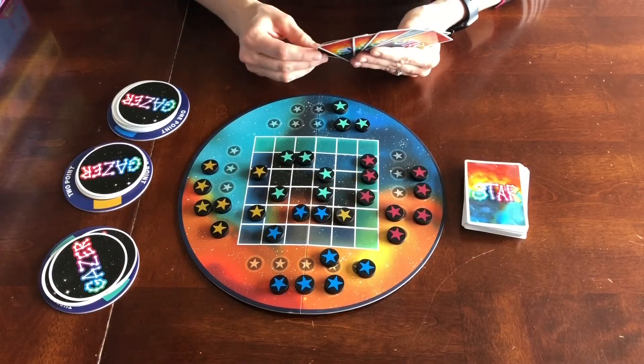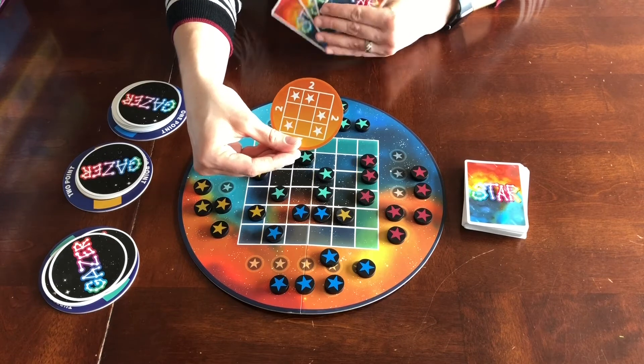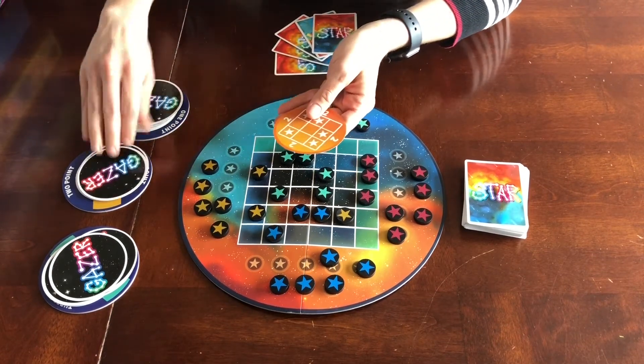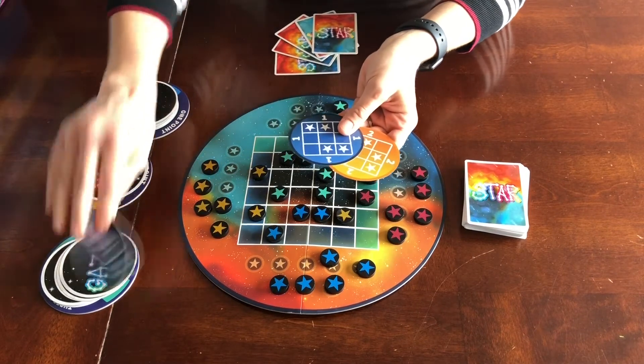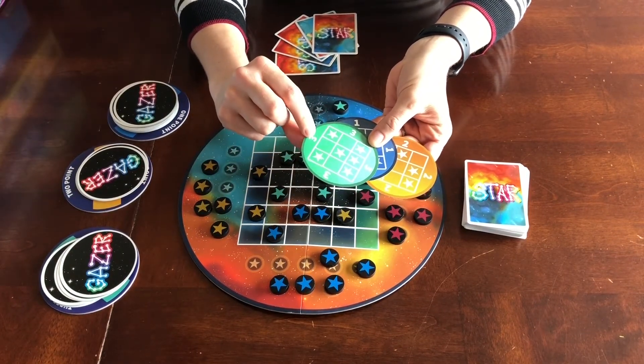In Stargazer we are trying to create these little patterns or constellations on the game board. There are three different types of Gazer cards, each of them being worth a different point value. The higher the point value, obviously the harder the card is going to be.